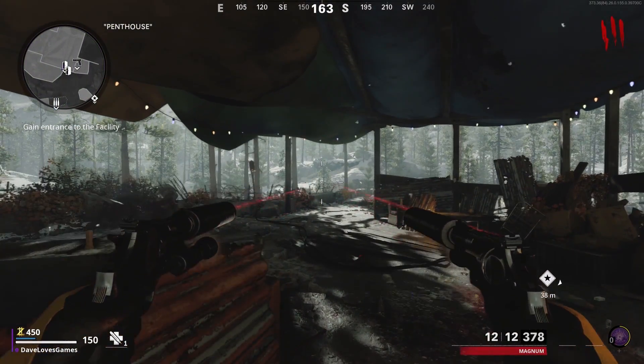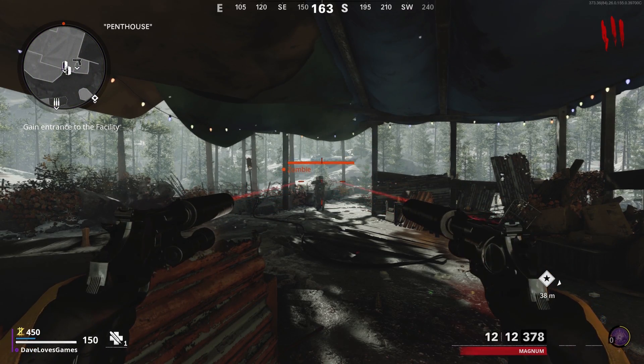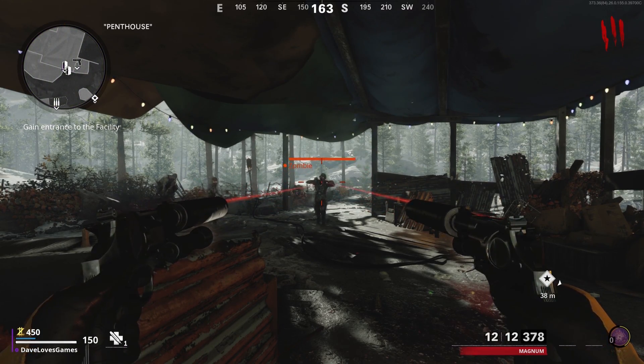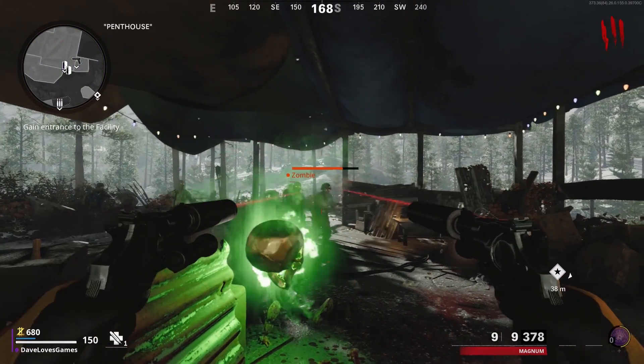For this method, take the dual magnums — if you need a setup for those, I have a link at the top. You're simply going to load into Solo D Machine, head to the top of the penthouse, and sit in this back corner to force the zombies to spawn closer to you, then aim just above their heads.